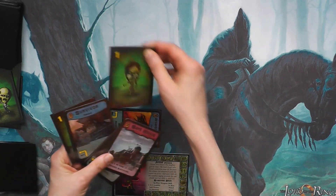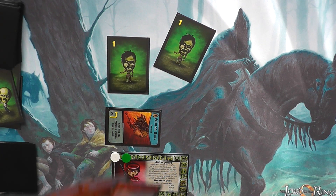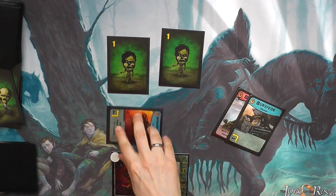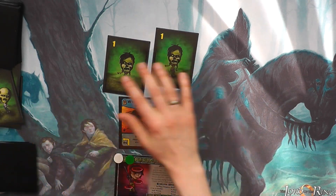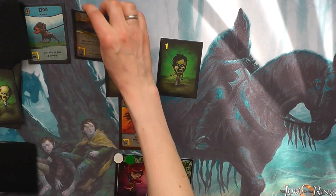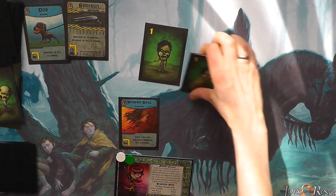Let's see what we've got. Two of them — that's going to be hard. We're going to activate our Weapon Skill and then activate our Scout. One, two — okay, shotgun. And we're going to take two hits.